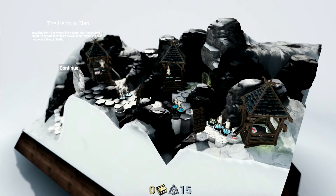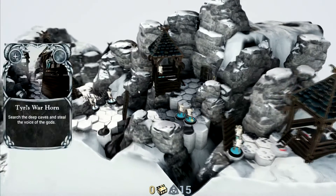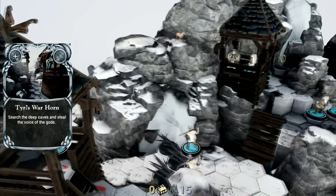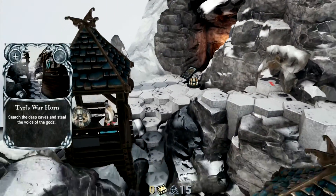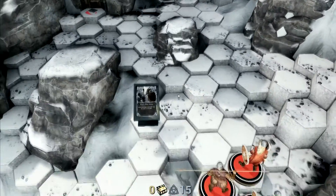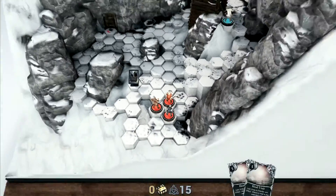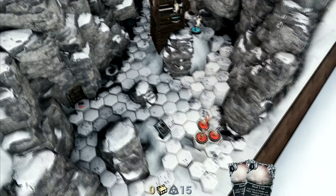We're loading in. Watching from the towers, the Heidrun warriors patiently stood ready with their bows. In the distance, the war horn was calling to battle. Let's see how ready they are. Search the deep cave since they hear the voice of the gods. There's a chest just laying around, but plenty of enemies — I'm not happy with that. Since I played this already, I know I want to go inside first.